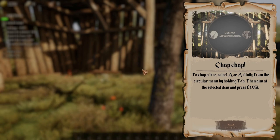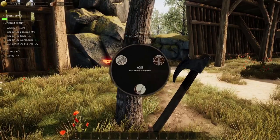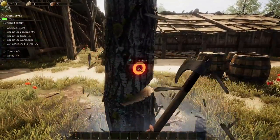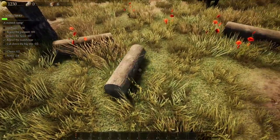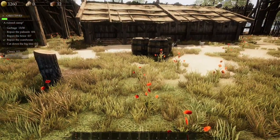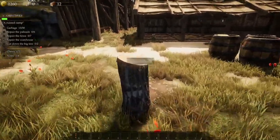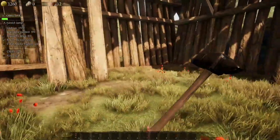Chop tutorial: to chop a tree, select the axe from the circular menu by holding Tab, aim at the tree, and press left mouse button. I want the axe — it's not like House Flipper where you can cut anywhere; you have to chop at specific points. After chopping, picked up the wood and got some materials and gold added to inventory.